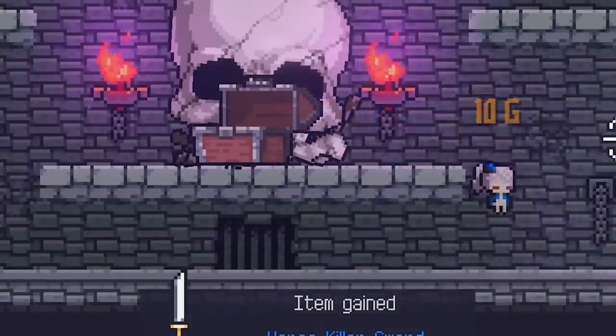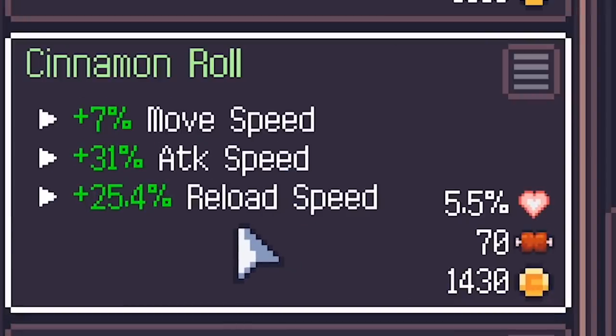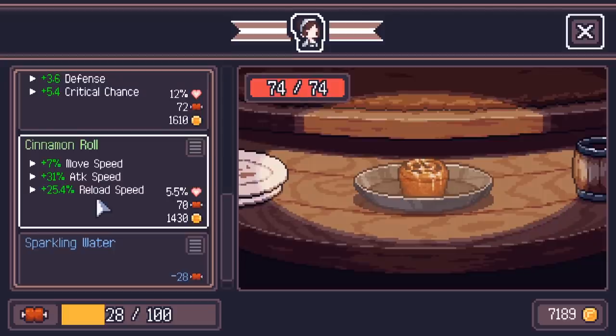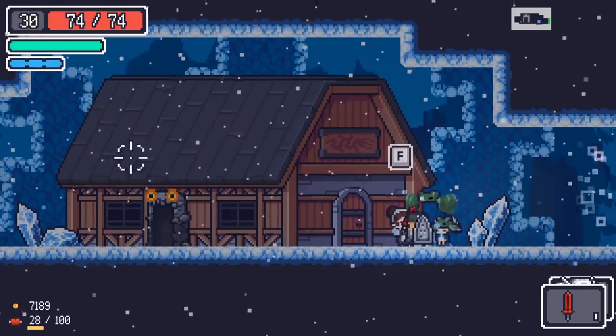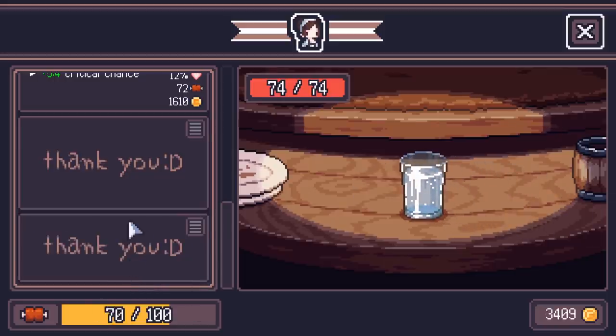The horse killer sword - I hate that sword. A little chest could still be armor. Nope, another weapon. The food shop has a pretty amazing item already. 31% attack speed, 25% reload speed. Reload speed I don't care about, but that attack speed and movement speed is actually pretty big. And I can just afford it right now, then we'll do that. Bring our hunger down, then we'll get some more defense afterwards.